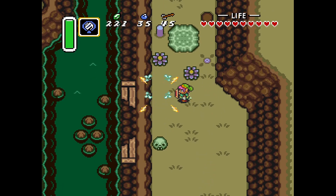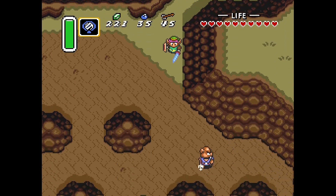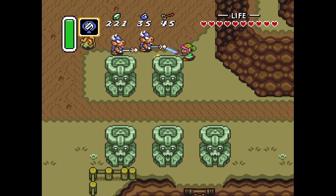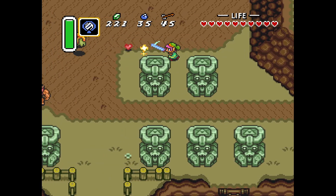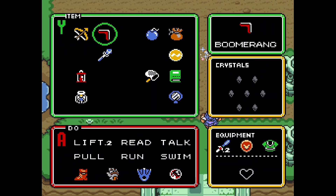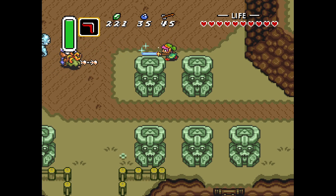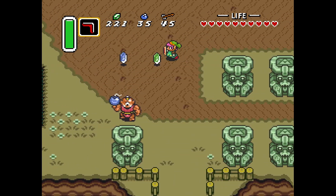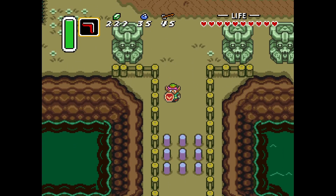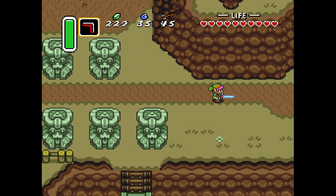I'm just on a mad rupee hunt. I stopped for nothing. These horned enemies are called Taros - T-A-R-O-S. They're obvious analogs for the soldiers, of course. Use the sword beam. Now here's what's blocking us off from the rest of the world. We can't do anything about these yet - can't pull them up. You can push them down, but you need a special item to be able to do that.